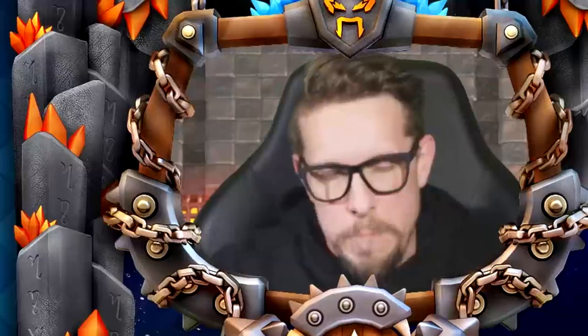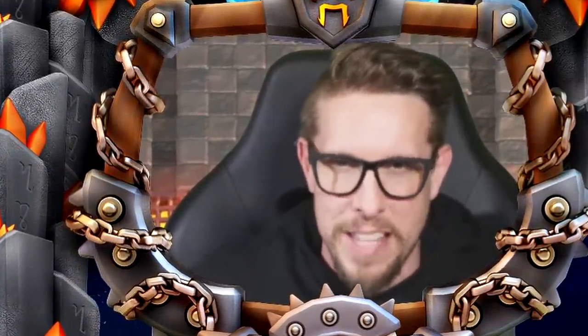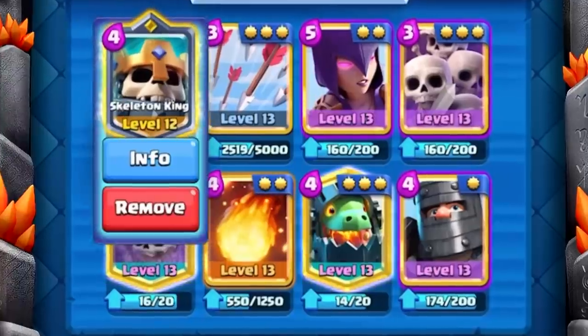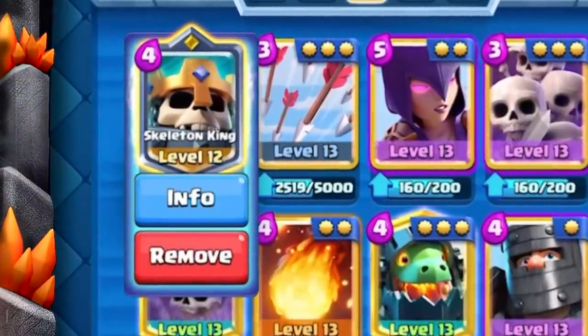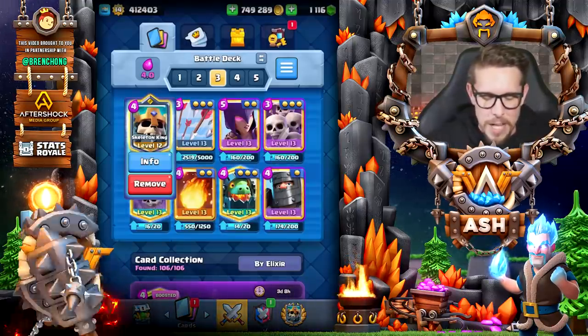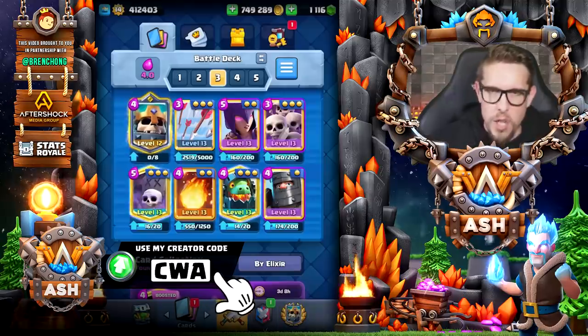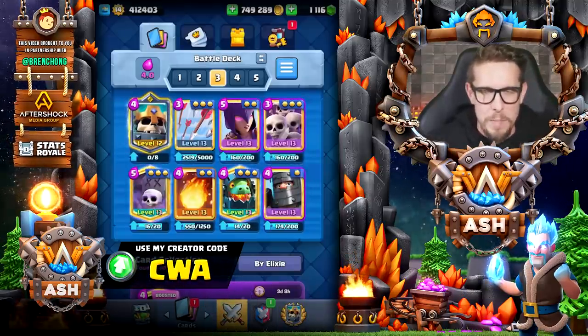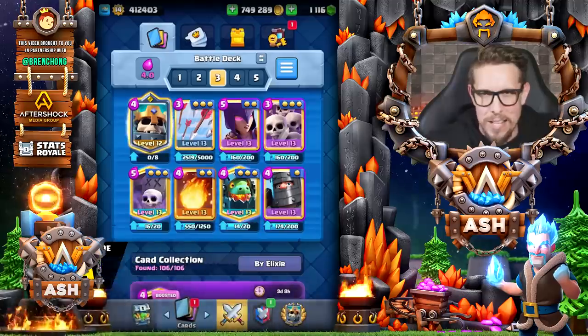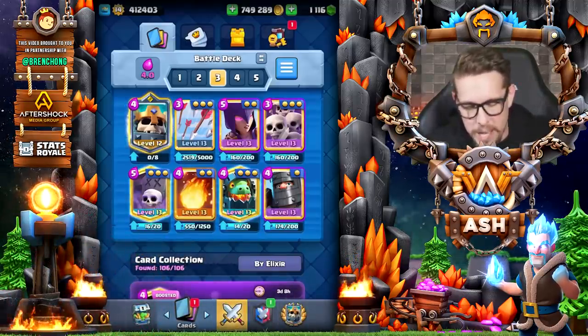What I want to do is spotlight one deck that is seeing a tremendous amount of success for each one of these three champions in the game, starting today with Skeleton King — the champion I was least keen on. Today's guest Samuel, a very good player, loves the combination of the Witch and the Skeleton King with the Skarmy. The idea is to get as many dead Skeletons on the board as possible and use that to charge up the Skeleton King.